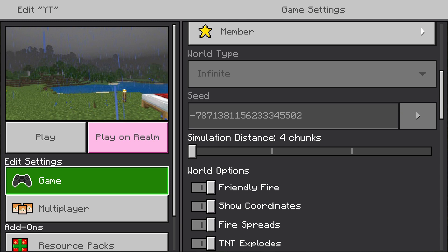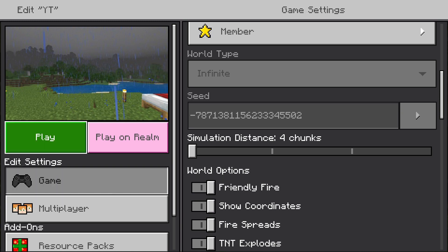The first step is to open your world settings and under options click 'Show Coordinates'. Then you want to make sure to write down your world seed number.